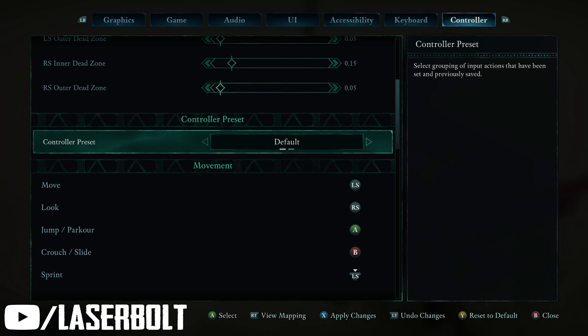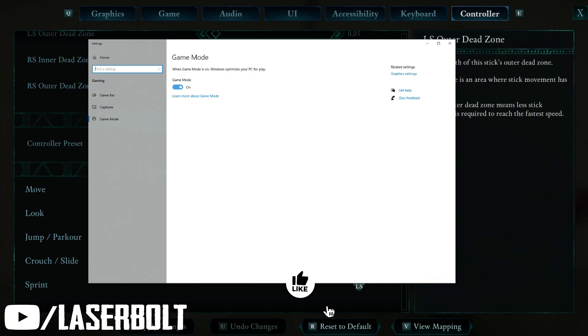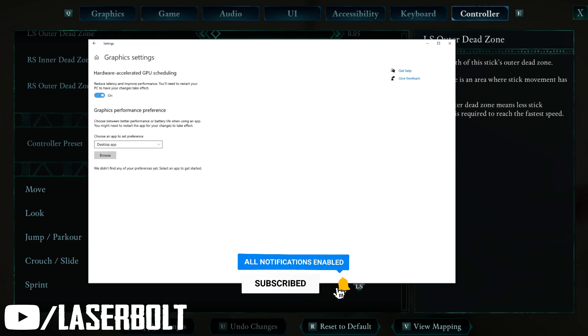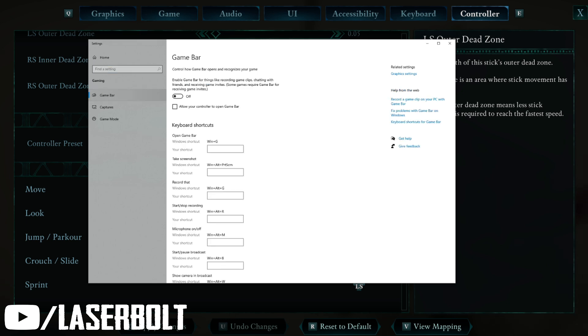Now let me show you how to optimize your game on PC. All you have to do is go to your computer's search and click Game Settings. It will take you to Game Mode — make sure you have this on, especially if you're using Windows, early access, or Game Pass for PC. Turning that on hugely improves your game and makes it run a lot better. Also make sure GPU hardware-accelerated scheduling is turned on, as it will accelerate your GPU.